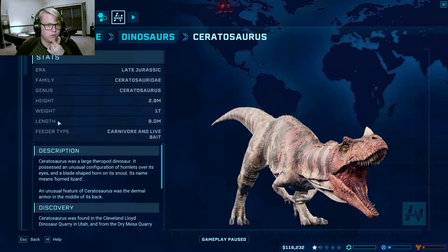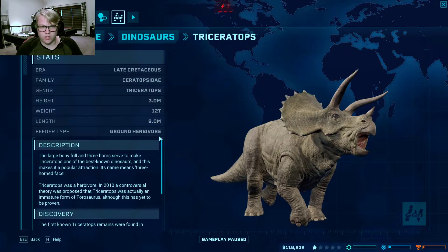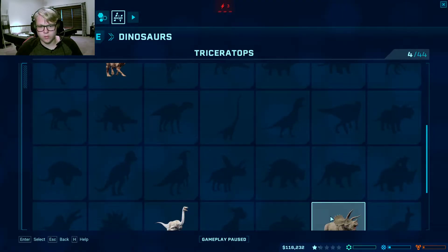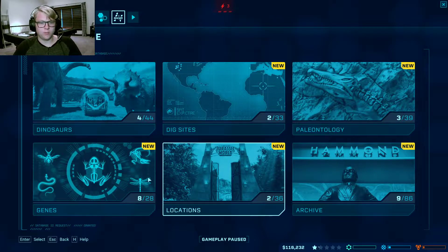That's cool — it's a carnivore and it wants live bait. This guy is a ground herbivore, just like Struthiomimus and Iguanodon. Iguanodon is actually heavier than Carnotaurus — one... oh, twelve. I would have thought Carnotaurus would be heavier. This guy only has six siblings and they outweigh Carnotaurus. Who knew? Apparently the creators of this game.